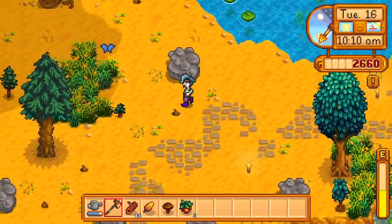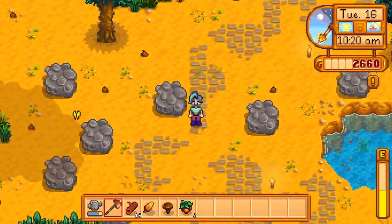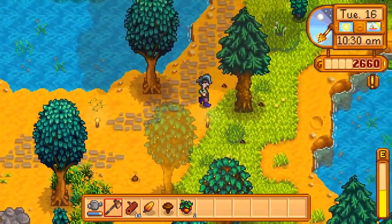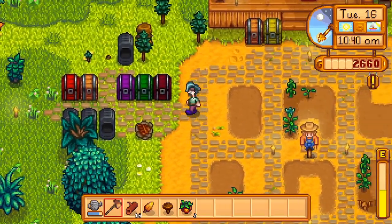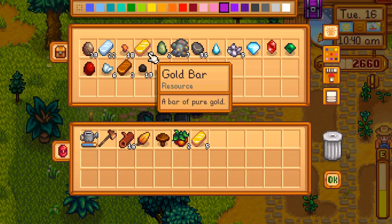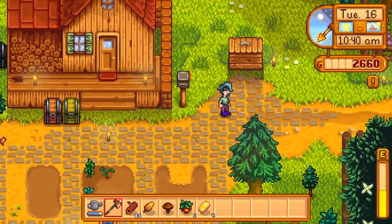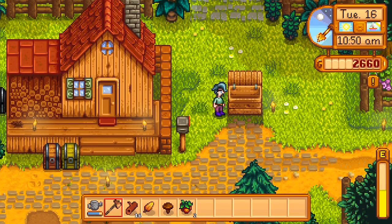Due to the number of boulders still left on Cozy Grove, it might be a good idea to save up enough gold to afford a pickaxe upgrade. That will be our main focus for today. Maybe we even have enough gold bars in the chest to sell off and afford it. Let's see how much four gold bars gets Theodore — pop them right in the shipping container.